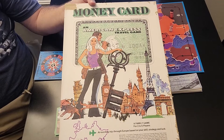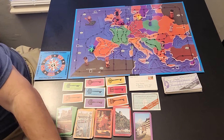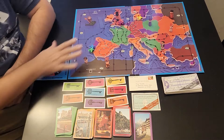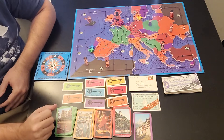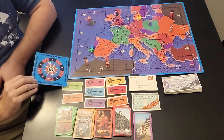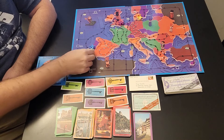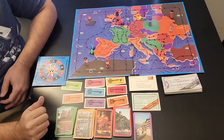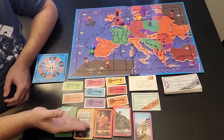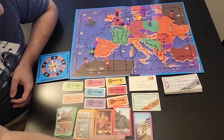Here we are at the gaming table with Money Card. What you see here is the actual board, and it has Europe on it, so you'll see all sorts of different countries in Europe. You also have your spinner — this is how you move around in the game. You have your little planes; it's a 2-6 player game, so you'll have 6 different colored planes. You also have different cards for countries such as France, Italy, Spain, Germany, and Austria.